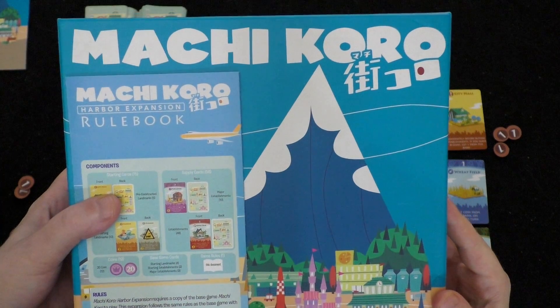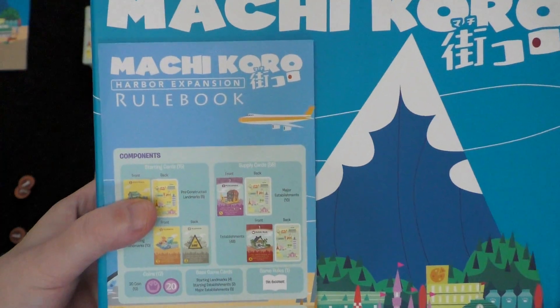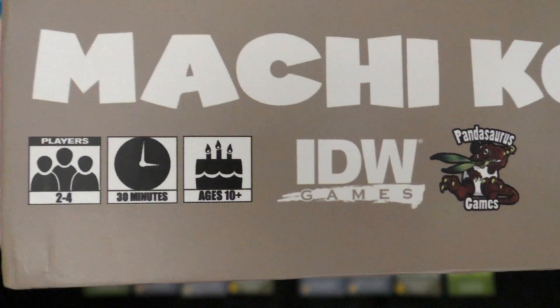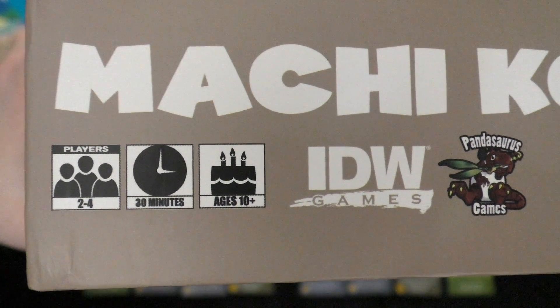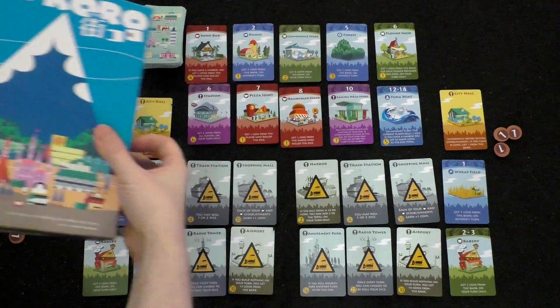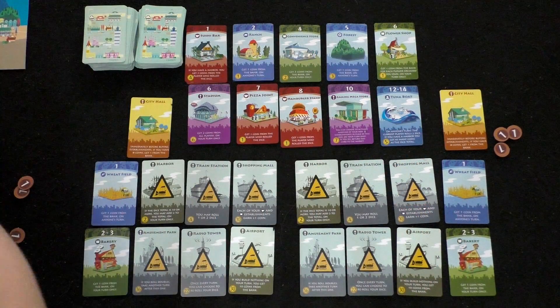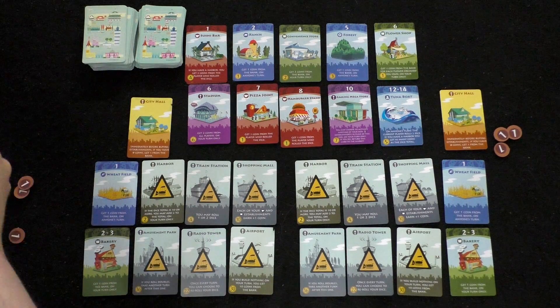Hey folks, this is Vincent Adelie with Dance Gaming Addiction and today we're going to play Machi Koro with the Harbor Expansion. This is a game for two to four players, for ages 10 and up, and the average play time is about 30 minutes. We have played this game before but it was a very long time ago. We might get a rule wrong or two, but as I always say, we're here to spread awareness, have some fun, and show off some really cool games.